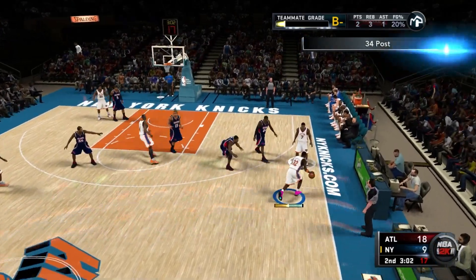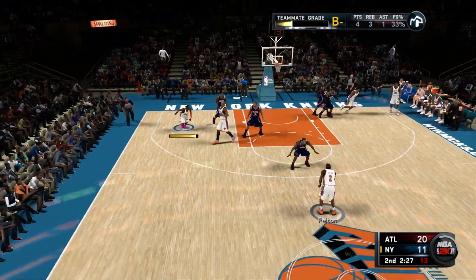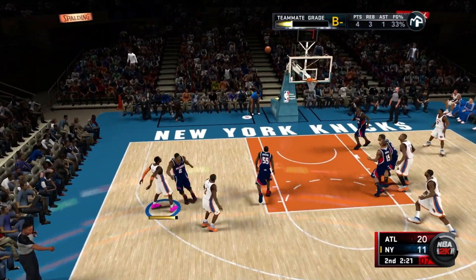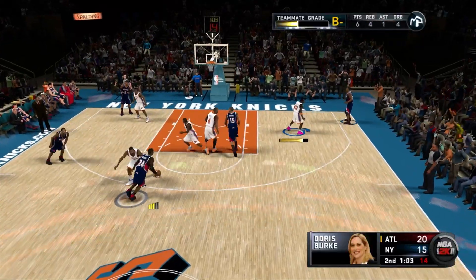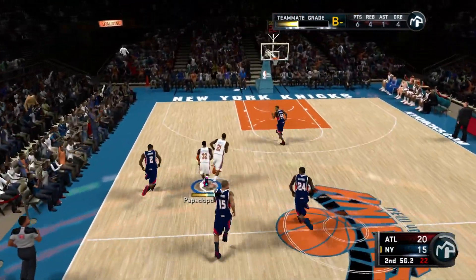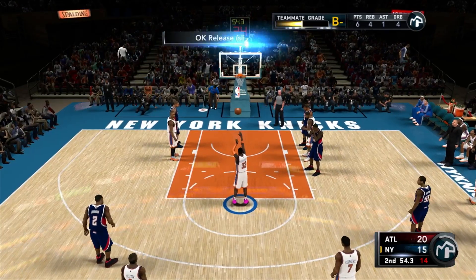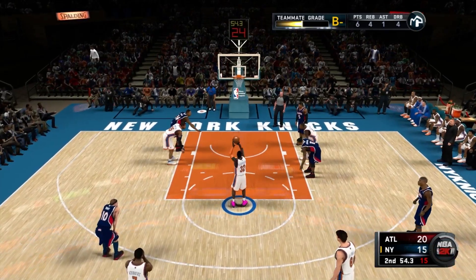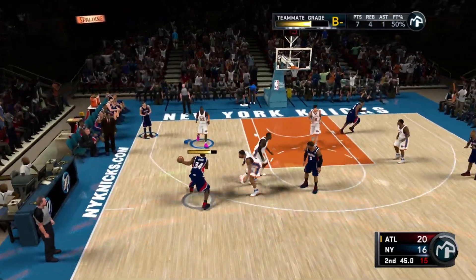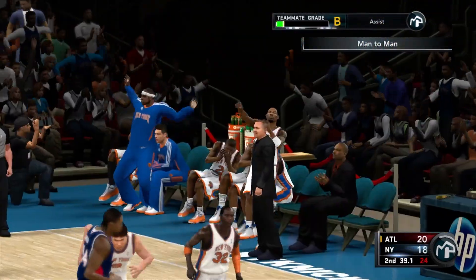We're down by nine, we're not concerned. Dribble into the right, get to our spot, hand in the face — goes in. We go all reliable with the off-ball, come out open for the midi again — goes in. We already got one objective out of the way: take six jump shots. On the break, they foul us at the line — we missed the first but never miss the second. Elton Brand thinks he's LeBron James. Alejandro steals, pushes it up, Amari Stoudemire slams it in — bench is going crazy.